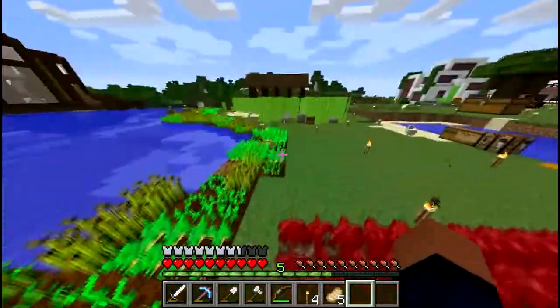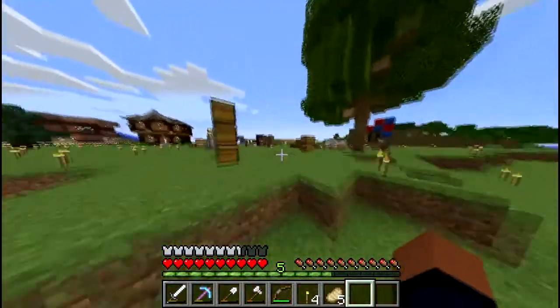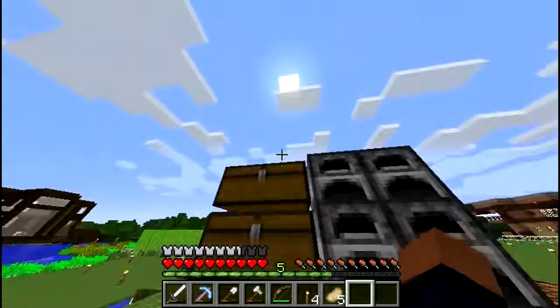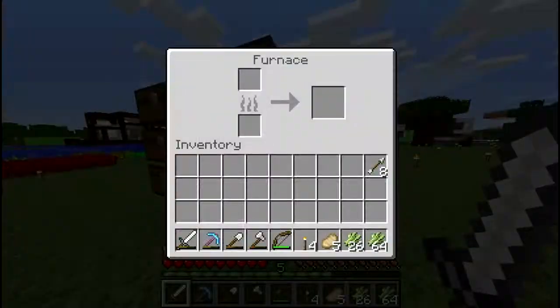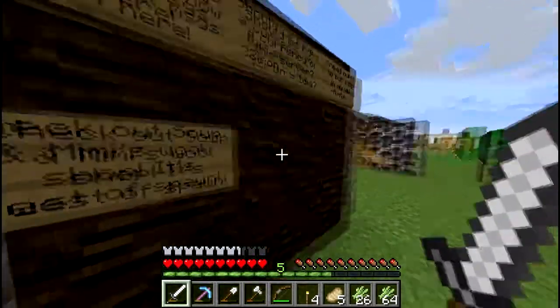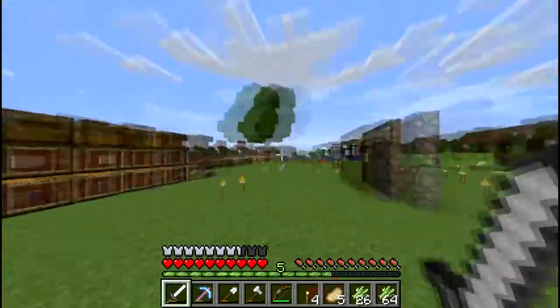Over here we have our starting farm and stuff — a spawn farm like we had a bunch a long time ago. Over here is my old stuff. I think people might have taken some things, but I don't really care, I don't need any of this. And then we have the message board — insane stuff, you know all this, it's not new.